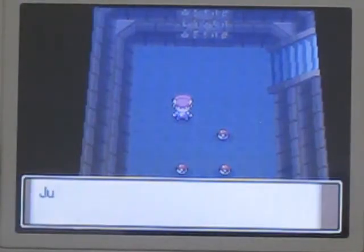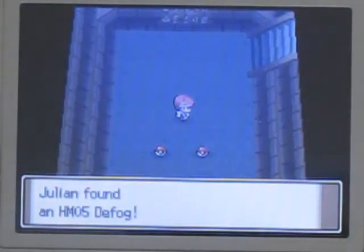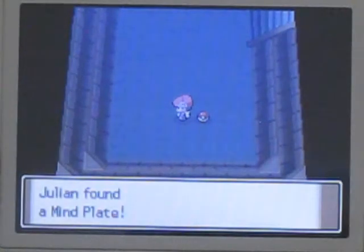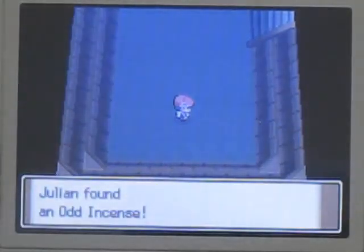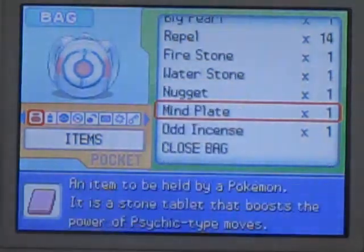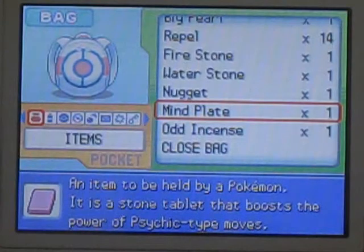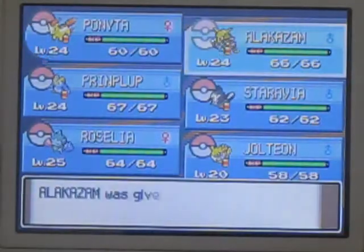Four items here. A Nugget - can be sold at shops for 5,000 Pokedollars, very very useful. HM05 containing Defog - this is what we came here for. A Mind Plate - that can be used to boost the power of psychic type moves. And an Odd Incense - that also increases the power of psychic type moves. I believe the Odd Incense gives a better power increase than the Mind Plate, but I'm going to give the Mind Plate to Alakazam because it doesn't have an item yet.